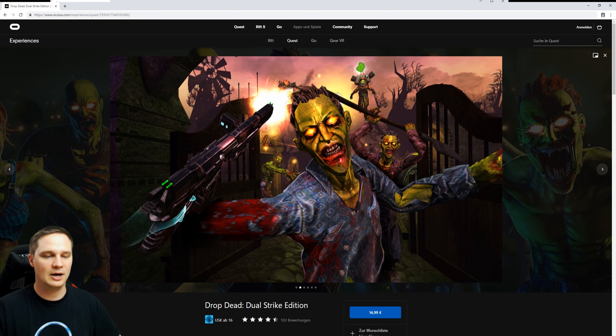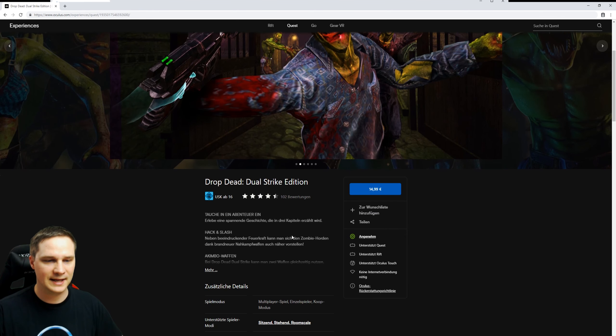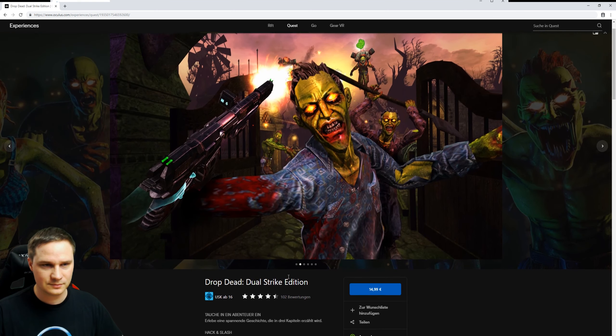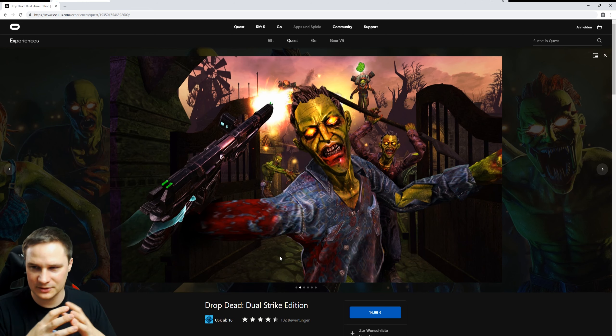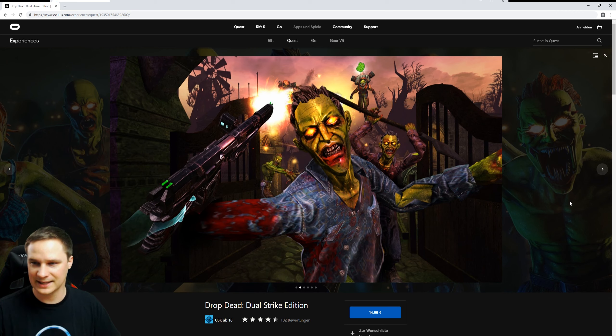The axe just goes through the zombies and there is no feedback — I didn't like the melee weapons. However, the game is only $14.99, which is not much, and you can also play it in multiplayer which is a lot of fun. There is a little bit of motion sickness when you move forward on the rail, so be careful if you can't stand this — perhaps activate some comfort options. However, this game is cool — it's a cool action game. Drop Dead Dual Strike. Thanks for watching and see you next time in virtual reality!